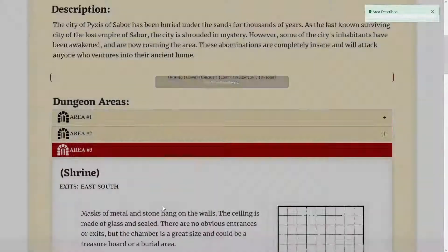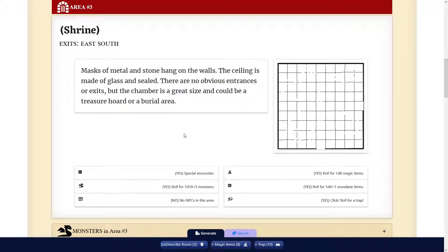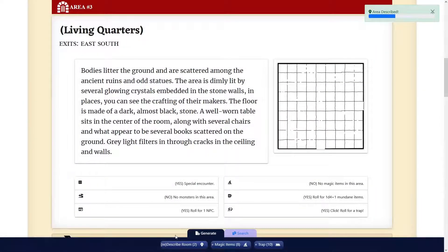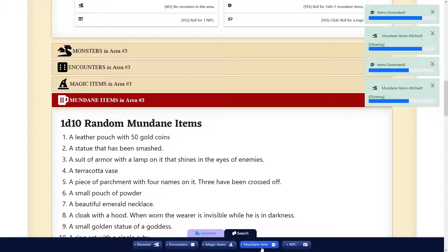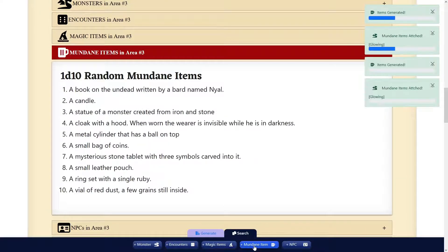I'll do another. As you can see, it might take you a minute. Maybe you could do a 20-room dungeon in an hour. We're going to work on getting the initial generation a little better — sometimes you have to hit the button 2 or 20 times, but eventually it usually comes up with something pretty decent. A well-worn table sits in the center of the room along with several chairs and what appear to be several books. What you might do is then go down to mundane items. It would be nice if we had a dropdown where you could go to 'mundane item: books' and grab just books or something like that.